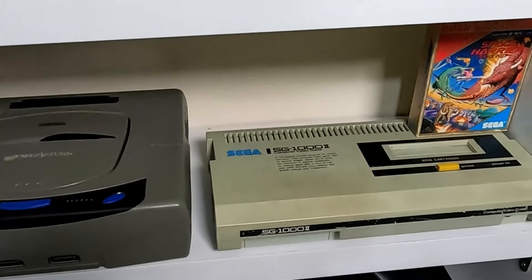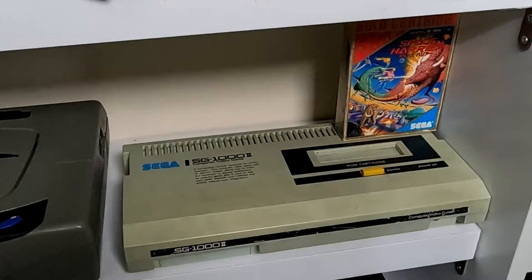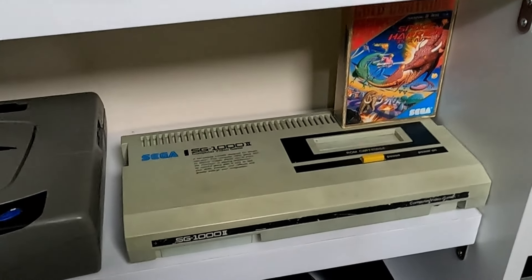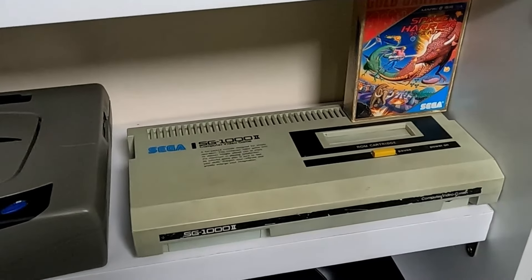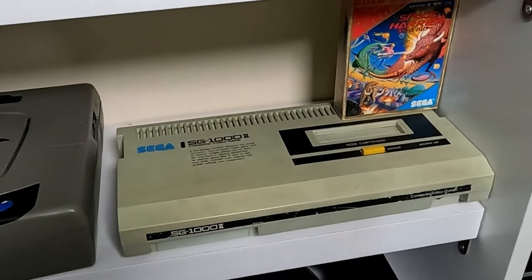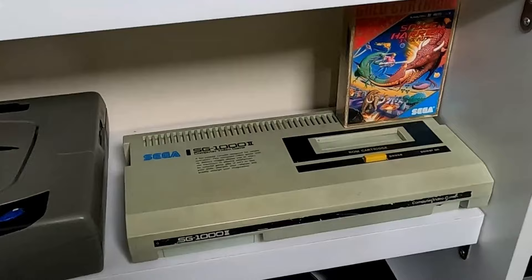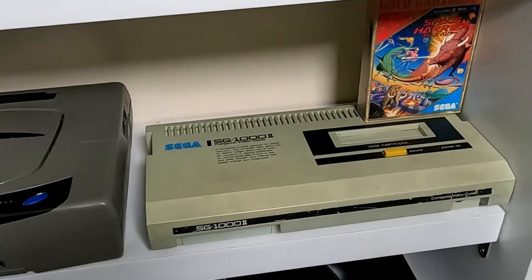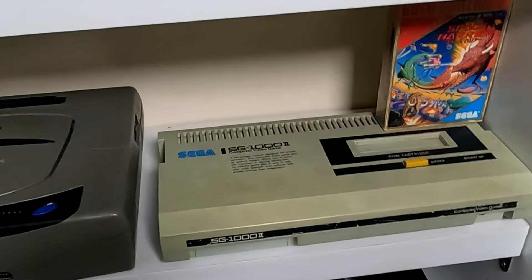Then we move on to my Sega SG-1000 Mark II — the second home console Sega ever made. Unfortunately I haven't been able to play it because it only has RF out, and I currently don't have a way to display the Japanese frequency. If anyone knows how to play Japanese RF consoles, please let me know — I know I can get a Japanese VHS but finding one at a good price is really difficult.